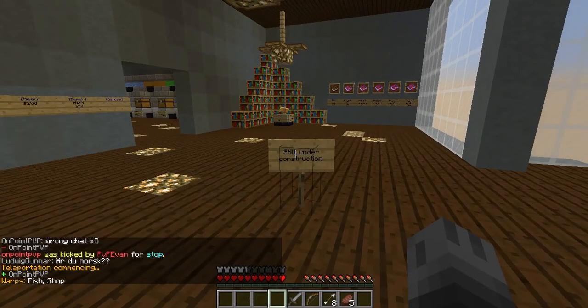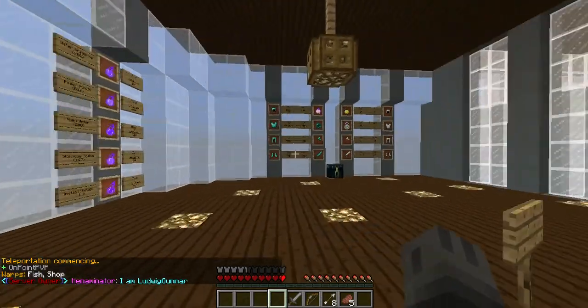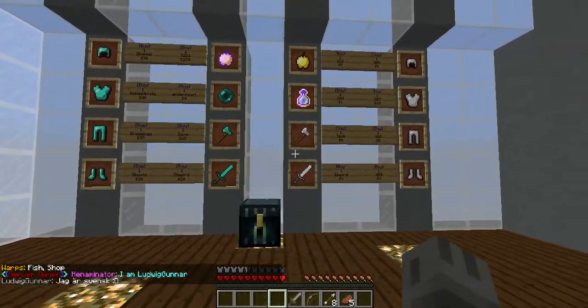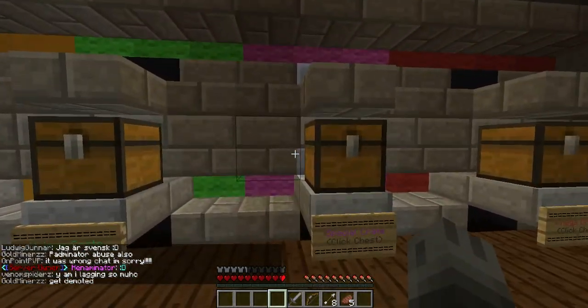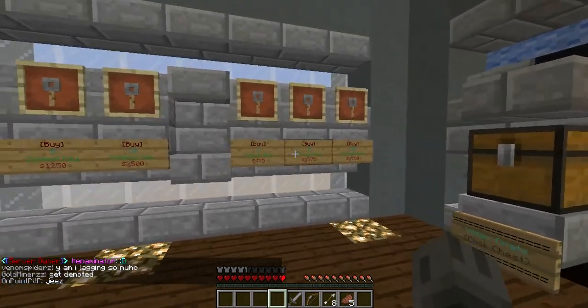Slash warp — and they have slash warp fish. So when you get in here, you can buy a bunch of potions, armor, weapons, food, anything. You can come in here and buy packages called special chests, common chests, voter chests. They're really cool.